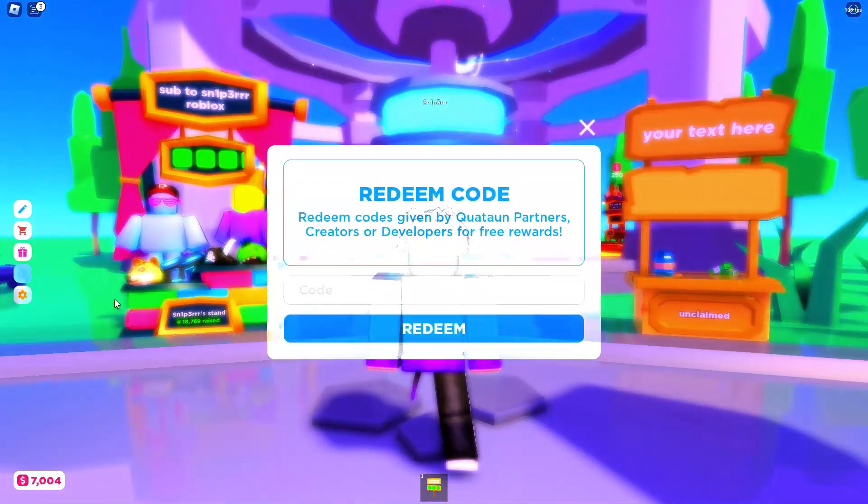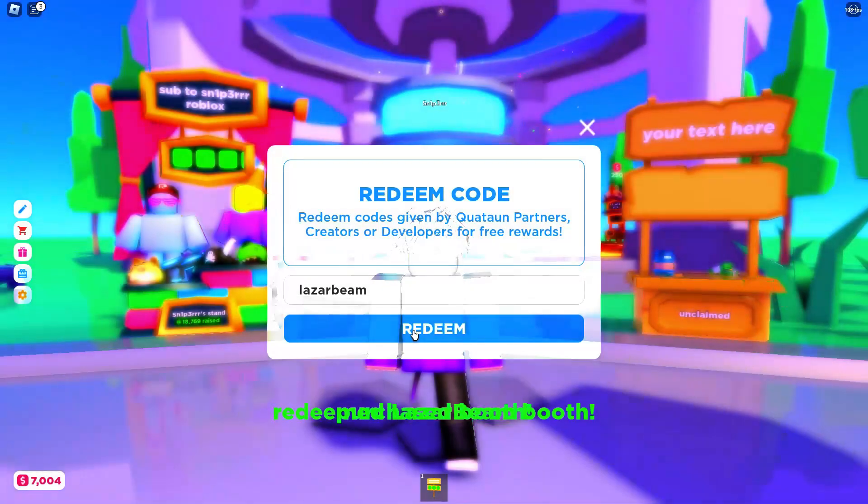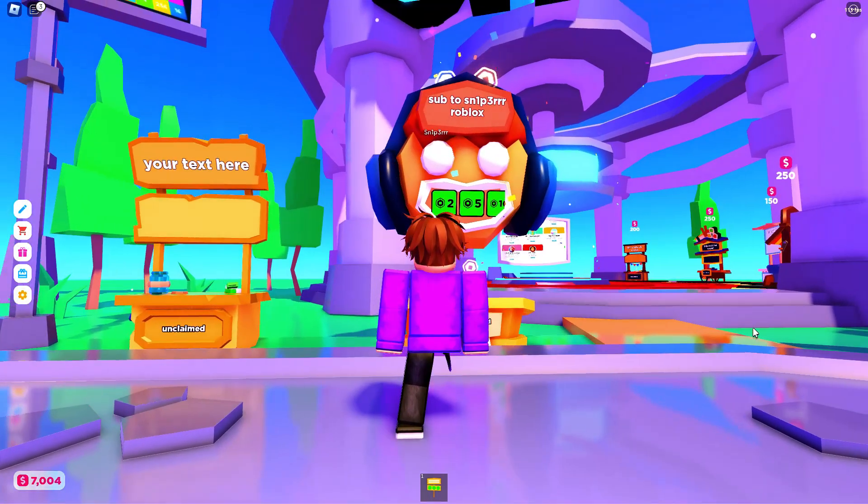For the last booth, you will go to the Redeem and type in "Laser Beam". After you type it out, you will need to click Redeem. Now you should have this booth.